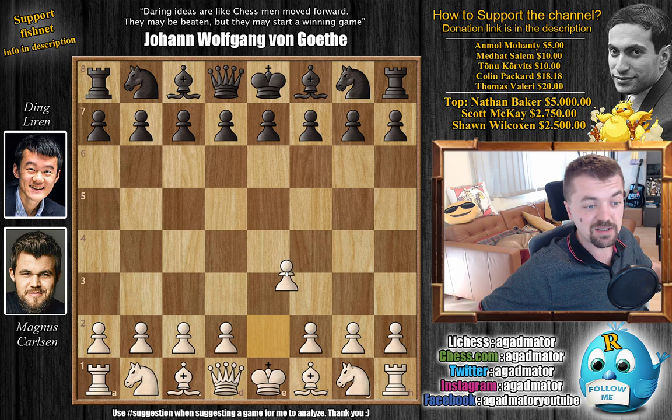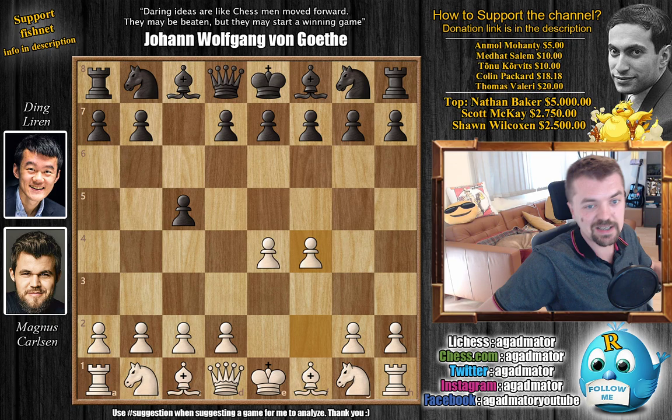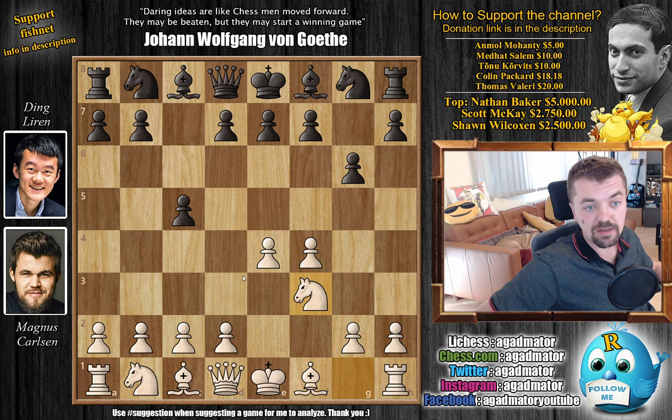Let's see what happens. Magnus opens with e4 and Ding replies with c5, going for the Sicilian defense. Magnus goes for f4, the Grand Prix attack against the Sicilian. We have g6 and now knight to f3, followed by bishop to g7 by Ding, and c3 preparing to strike in the center with d4.